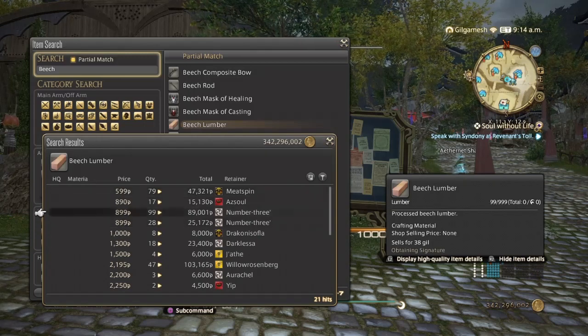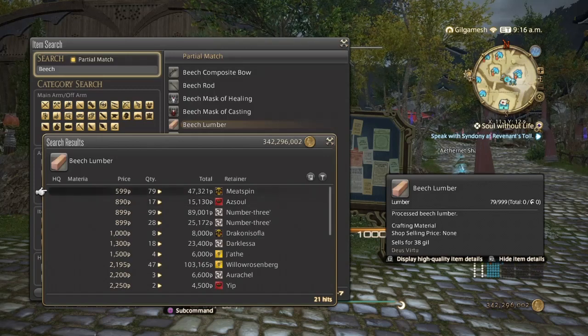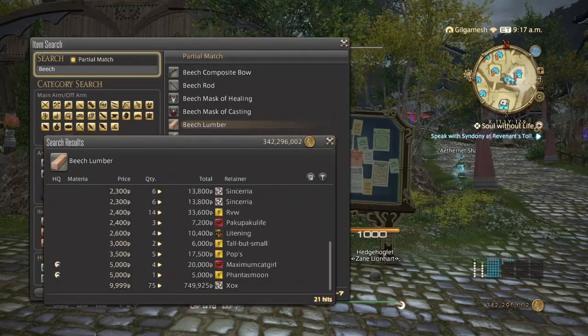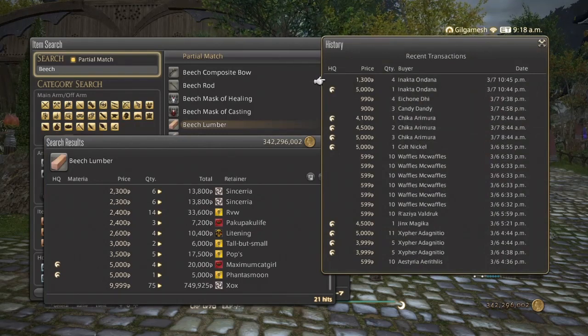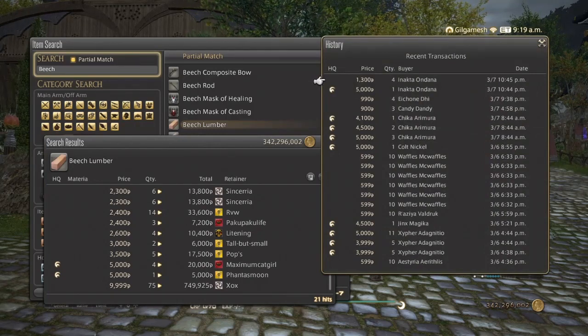As you can see here, people have undercut Coralie yet again — not surprising. Ranging from 600 to possibly 5,000. And you can see in my sales history here, high quality and normal quality have seemed to be selling quite well.